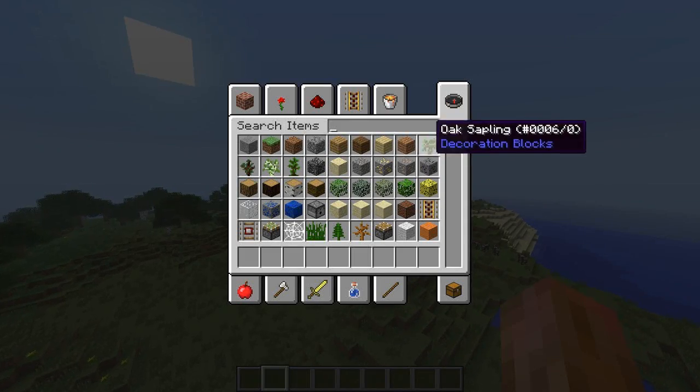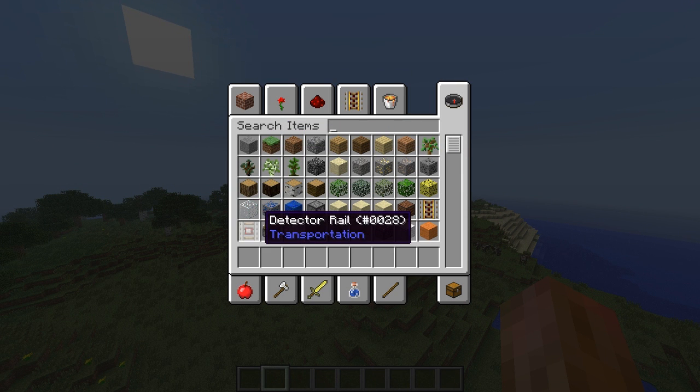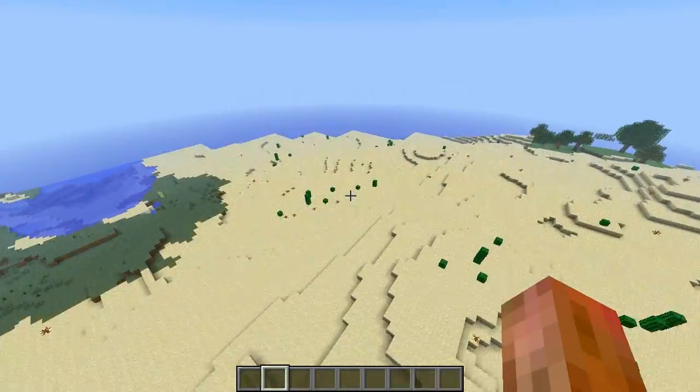For those of you that work in creative mode, they've got some new tooltips — building blocks, decor blocks, all that kind of stuff. So that's really helpful.